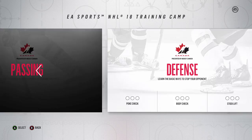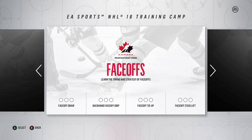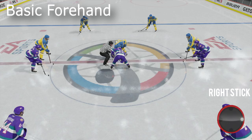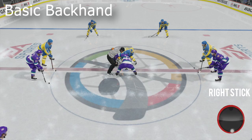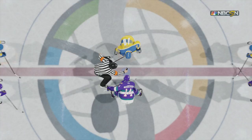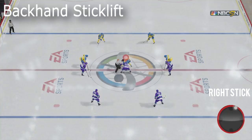In NHL 18, new this year in practice mode is a thing called training camp, and they actually teach you how to do a lot of the basic face-offs and allow you to practice them. I'm just gonna do a really quick 45-second rundown on how to do each face-off move. On the bottom right you'll see my movement, and this is all for a righty. If you're using a lefty then the controls would be mirrored — instead of holding the right stick to the right you'd hold it to the left, and vice versa. So you have to know which way your centerman shoots.